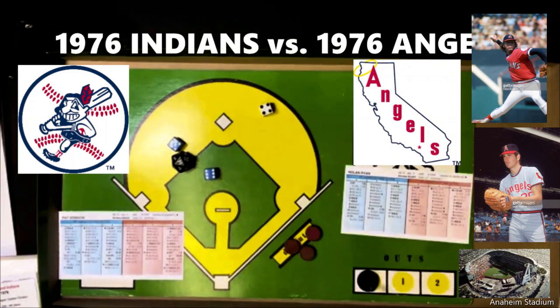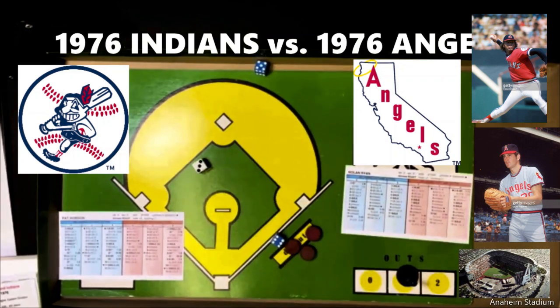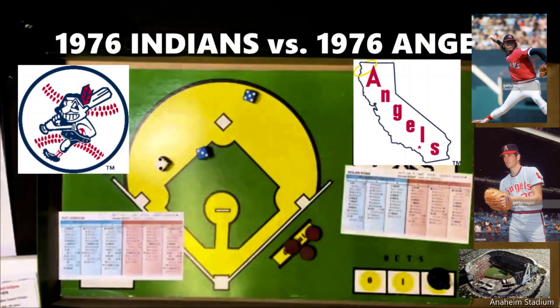Orlando Alvarez gets a 4-11 as a righty — fly ball left field, F-7. Dave Collins gets a 3-11, a line out to the second baseman. Mario Guerrero gets a 2-8, ground ball to the shortstop, 6-3. No runs come across. Still a tie game going to the top of the third inning.